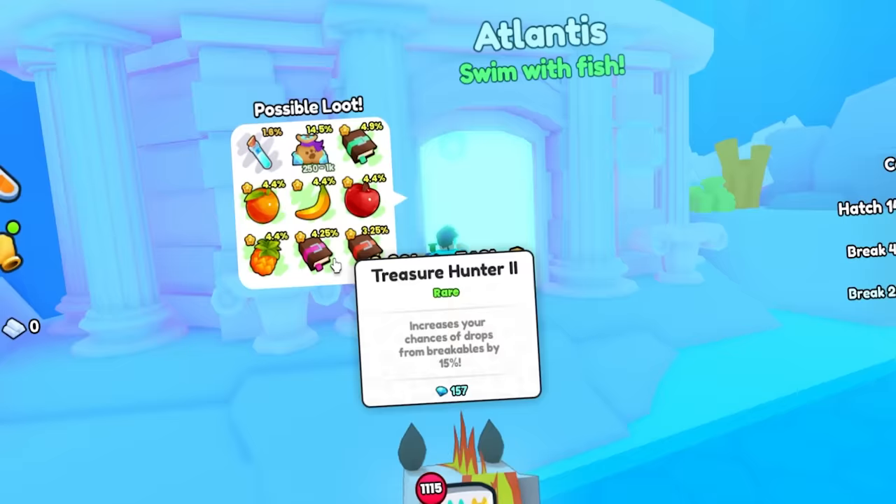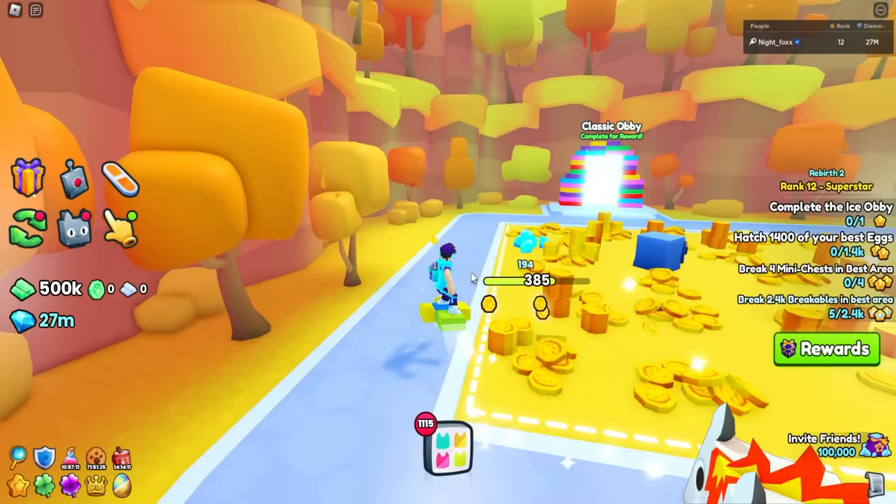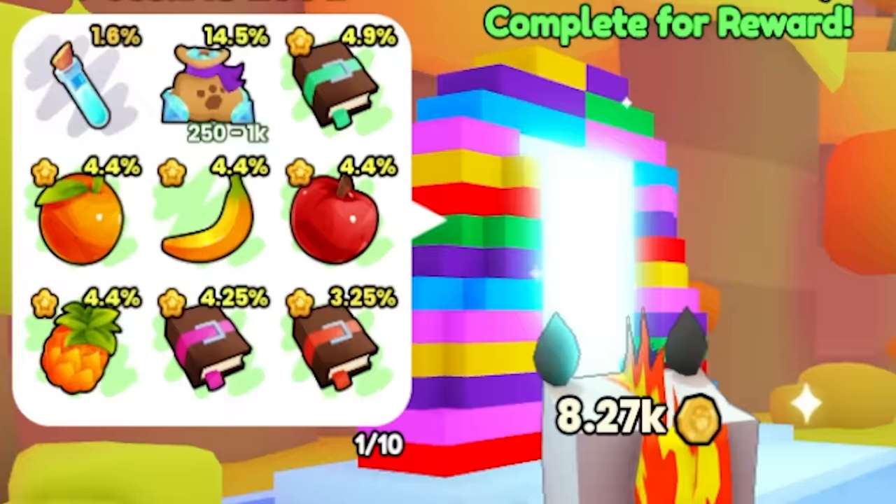As far as actual minigames go, that's pretty much it — that's all you can get from them. You go to Atlantis, all you get is loot. Jungle Temple Obby — all you get is loot. Crystal Caverns, Pyramid Obby, even the Classic Obby — all you get is loot.